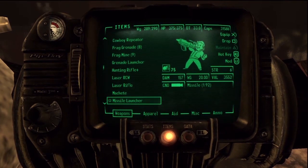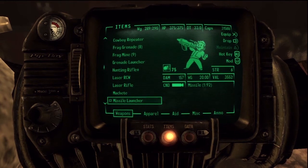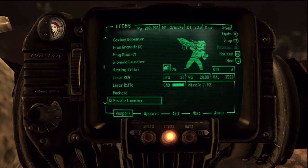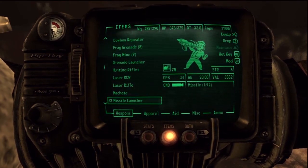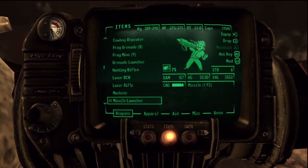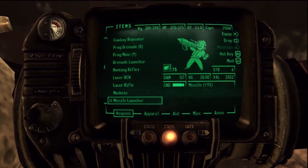The missile launcher is probably one of my favorites for heavy weapons — this one's 3,500 in good shape. Even the ones you get in crummy condition from shooting out of people's hands, you can collect them, use your repair skill to fix them all up, and you'll get a decent amount of caps. Even if they're not in great condition, you'll still get like 2,000 caps.